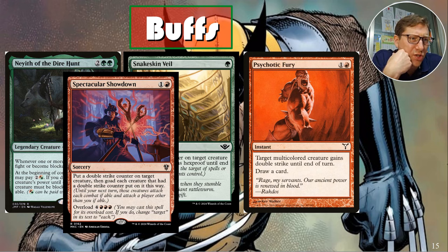Spectacular Showdown — for a red sorcery, put a double strike counter on target creature then goad each creature that had a double strike counter. You put it on your own creature — technically it's goaded but it can't attack you anyway. With overload for seven red-red, you force all opponents to attack each other, then go in and knock someone out. If you get more than one combat phase, you might knock out more than one player.